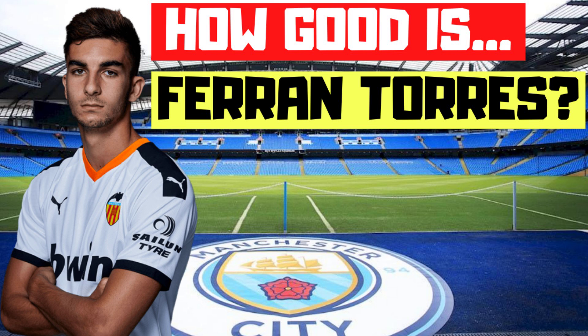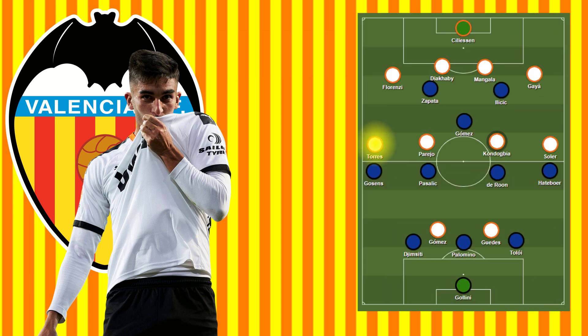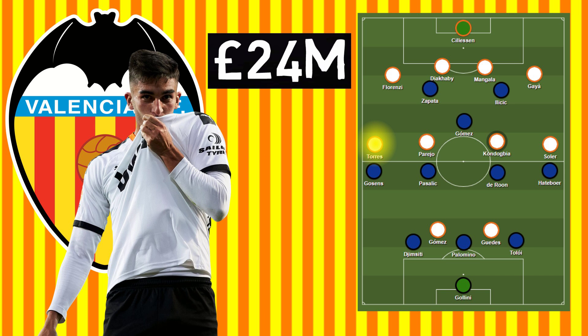How good is Ferran Torres and where would he fit into Pep Guardiola's Manchester City side? Ferran Torres is Valencia's 20-year-old Spanish midfielder who plays predominantly on the right side of their midfield in their 4-4-2 system, but he could also play on the left side as well. It's reported that City have agreed a fee of just 24 million pounds to sign him, and it's this low because he only has one year left on his contract.